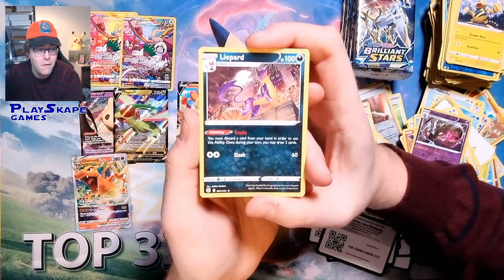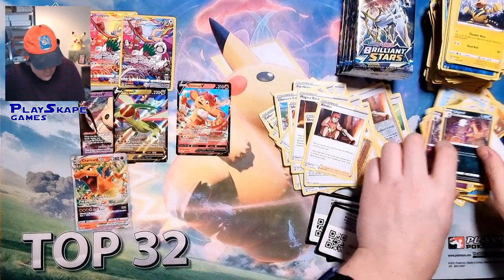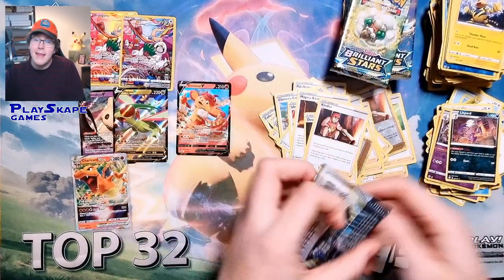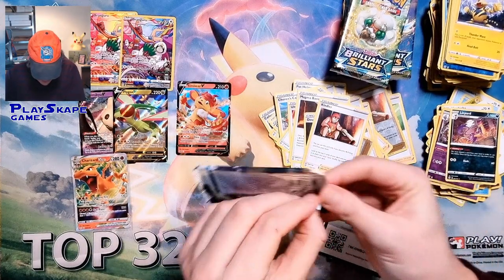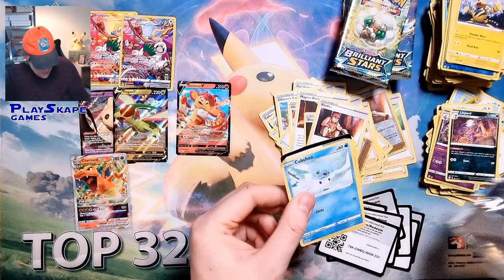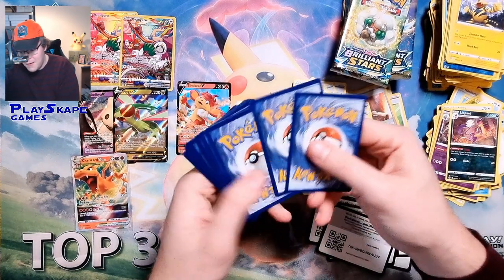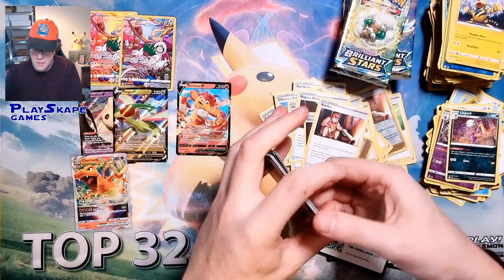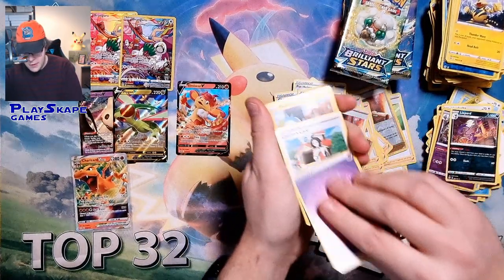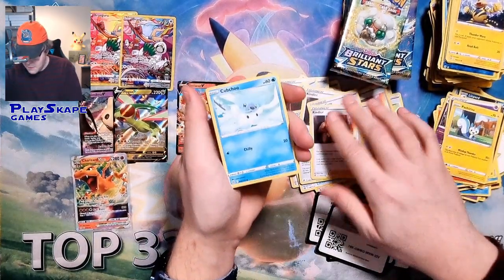Liepard has 100 HP, so you can't use it with Level Balls. I'm not as excited for it as Cinccino, which is effectively the same thing. You can use Liepard in Eternatus, whereas you can't use Cinccino in Eternatus — so that's something. There's also a weird bend on this card; hopefully the rare is okay.